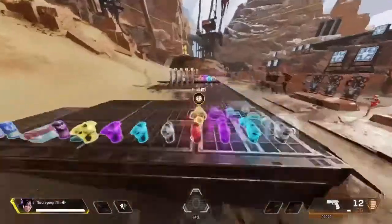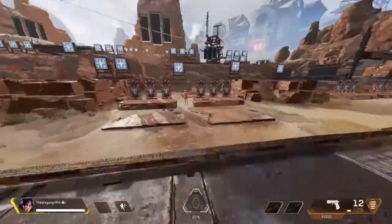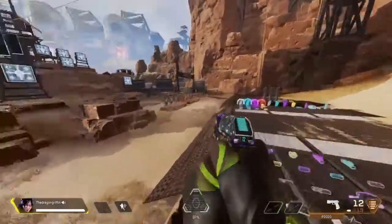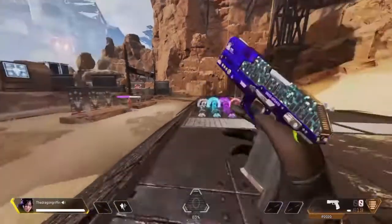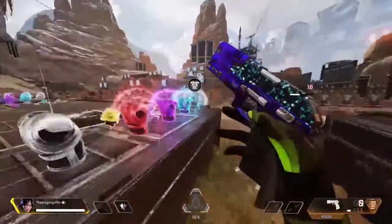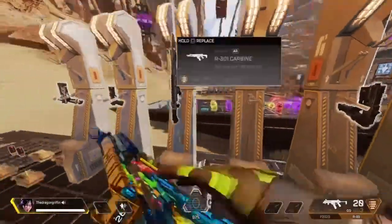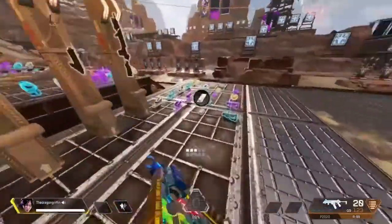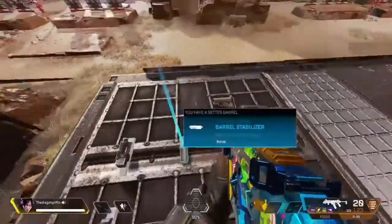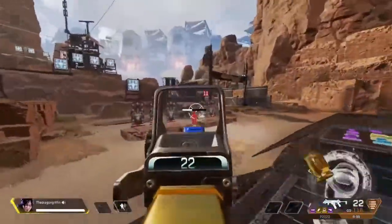First of all, you've got to have very good settings in order to do this. Next, you'll want to learn how to use every single gun in the game. Spend like ten hours in the firing range just practicing. And if you want to be a sweaty Wraith, just practice with the R-99 and R-99 only. You'll definitely become a sweat if you learn to use this thing — just use it every time you go into the firing range.